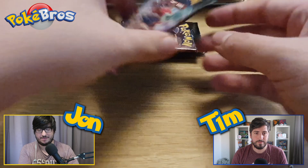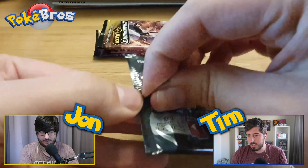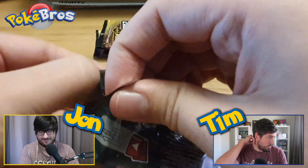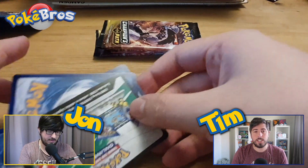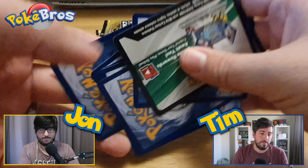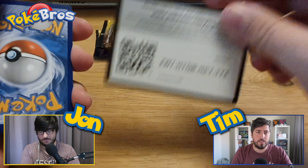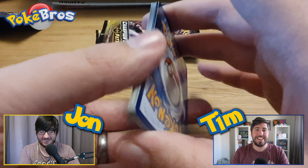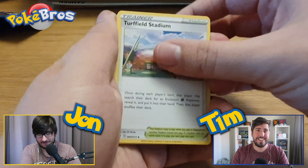What would you want us to pull today, Tim? I wouldn't mind the rainbow Charizard, but I'd also quite like to see the golden Suspicious Food Tin — I don't think we've pulled that on the channel yet. There's also a rainbow Gardevoir, right? Yeah, I'd like that too. I've dropped the cards and they've muddled up a bit, so I don't know if I've done the pack order right. Let's start off with Turffield Stadium.